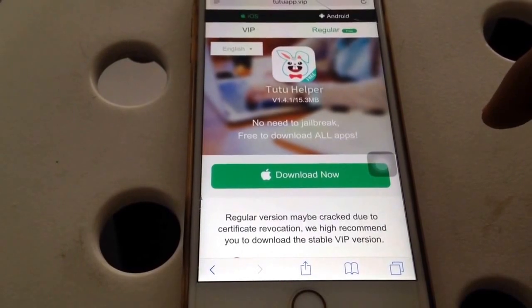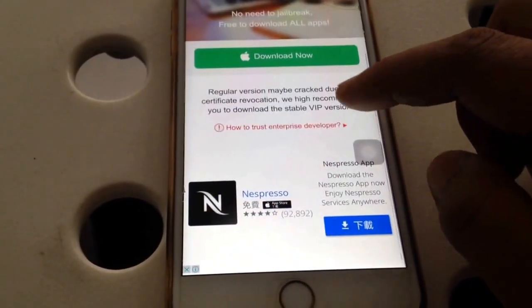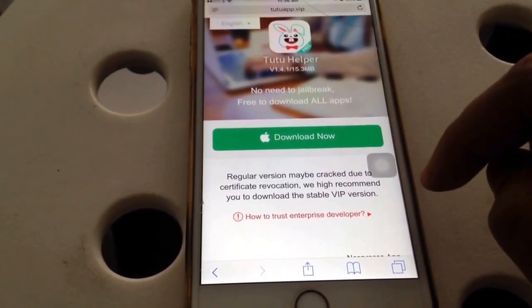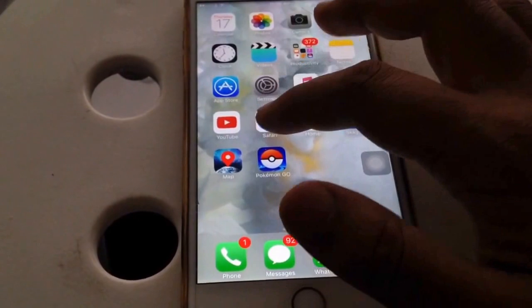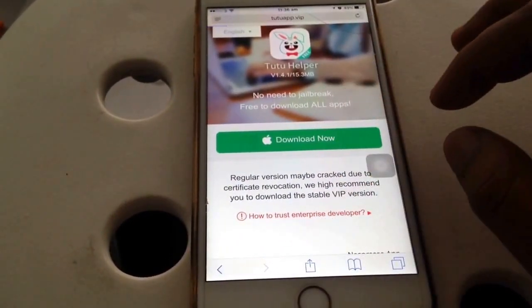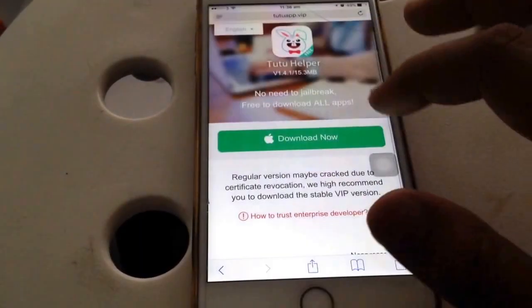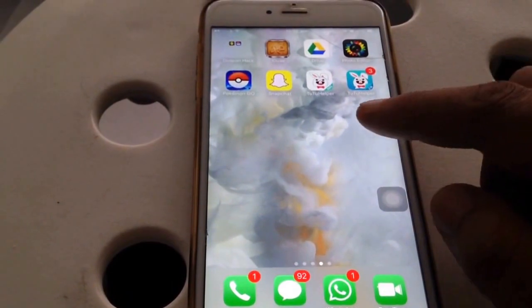You click Download. I won't need to download it but I'll just show you — you click Download Now and then it will say Install. There you go. It says Install — I'm going to cancel that because I've already got it installed.